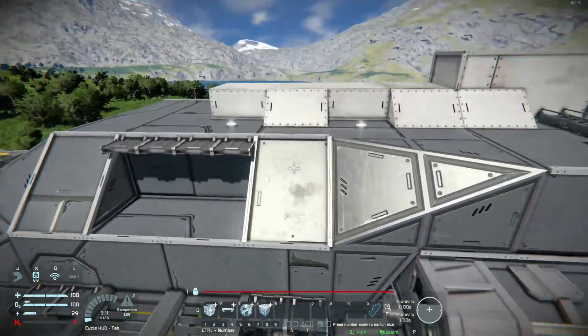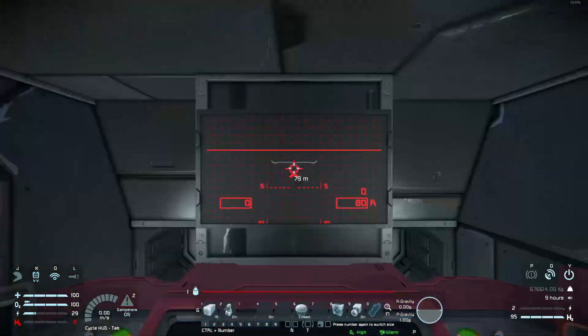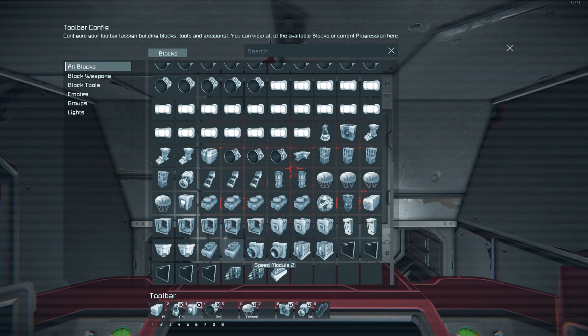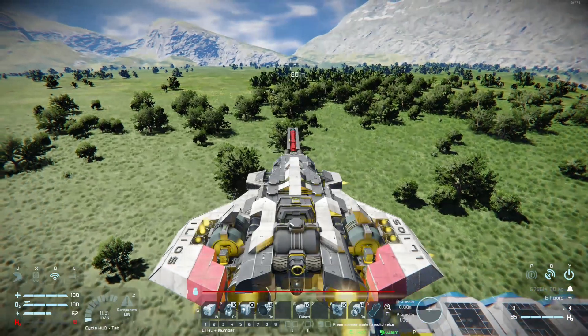Of course you can also fire from your cockpit. All you have to do is find the programmable block and just run any argument — the default argument. It doesn't matter.